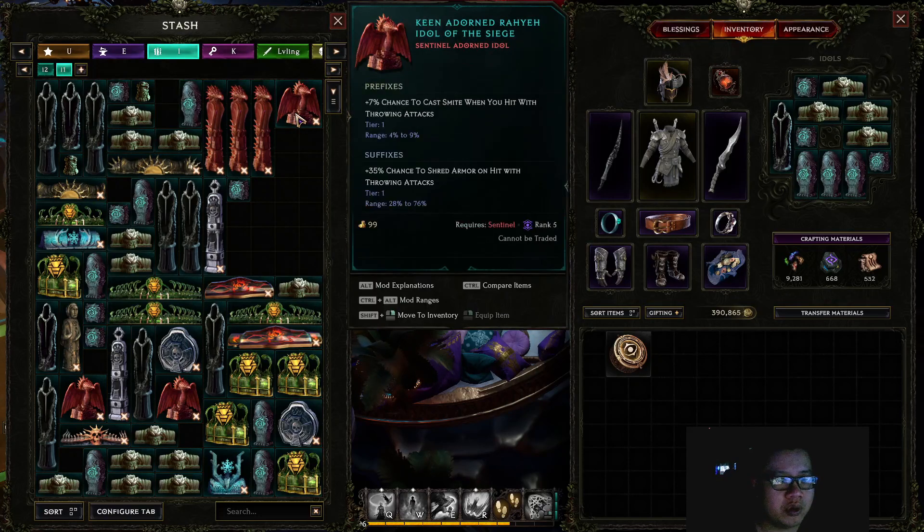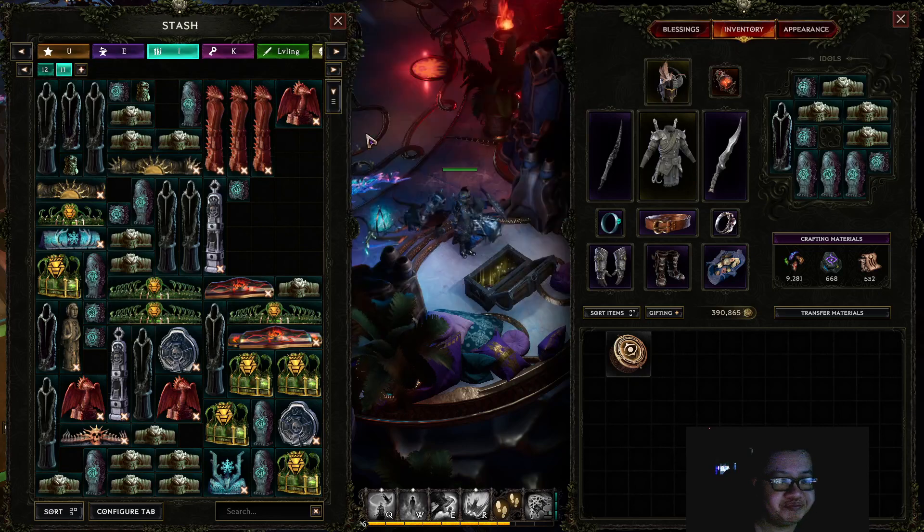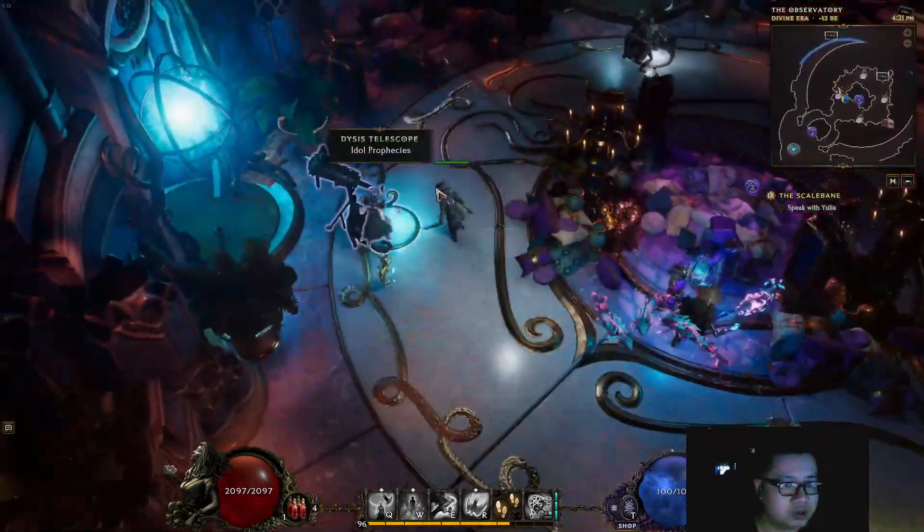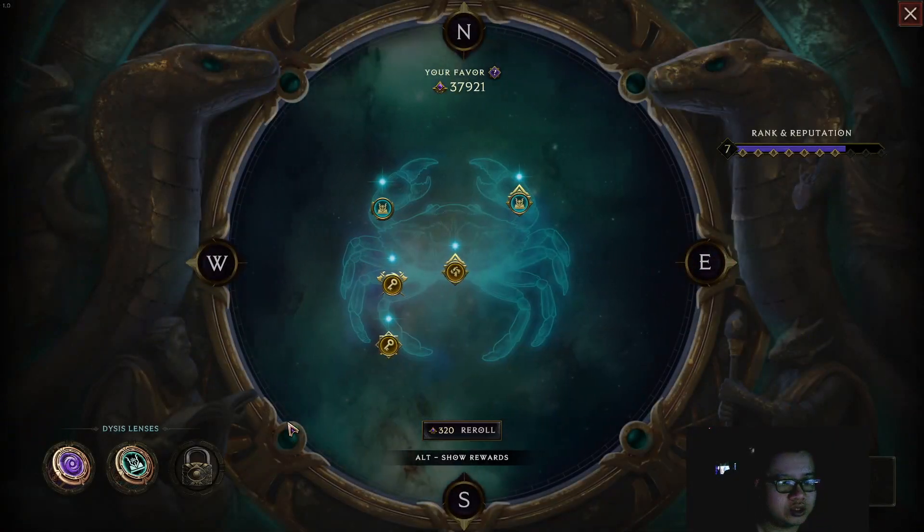Basically it rolled four to nine percent chance to cast Smite when you hit with throwing attacks. So yeah, the target is to get that, and the way that I farm for it is actually very, very simple.